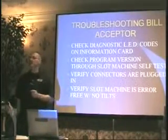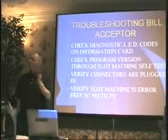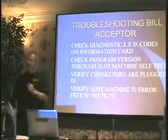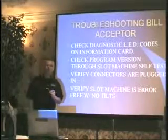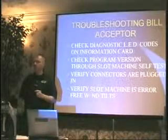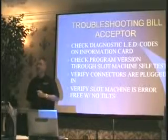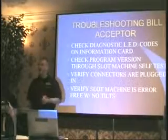One thing I do have to tell you: if you're using the ZT series bill validators, the chips look identical, but the difference is that in the ZT series you're running a one-meg chip and in the Cash Flow series you're running a four-meg chip. So you wouldn't be able to take a chip out of a ZT, flash it, and put it in here and make it work.